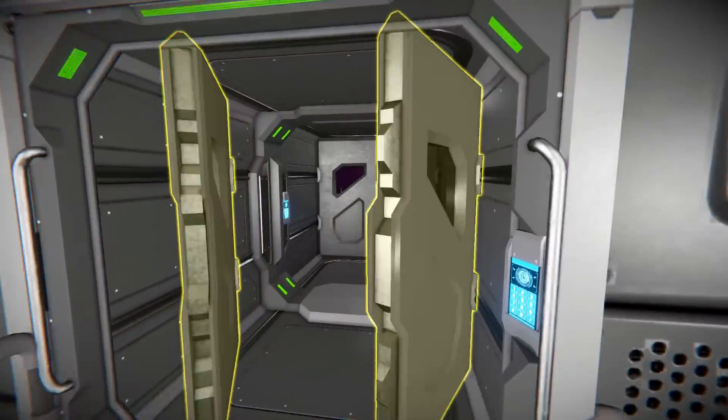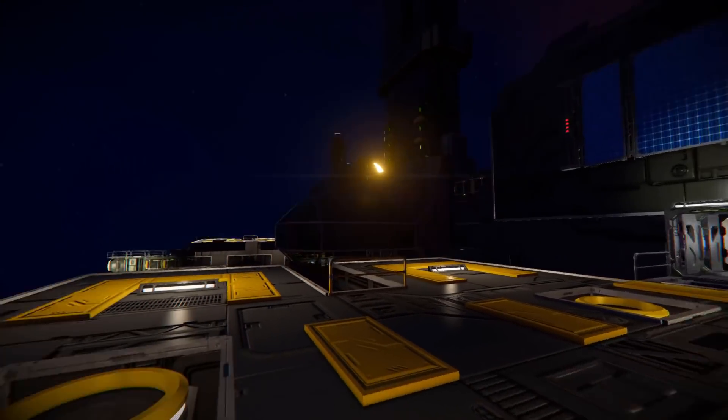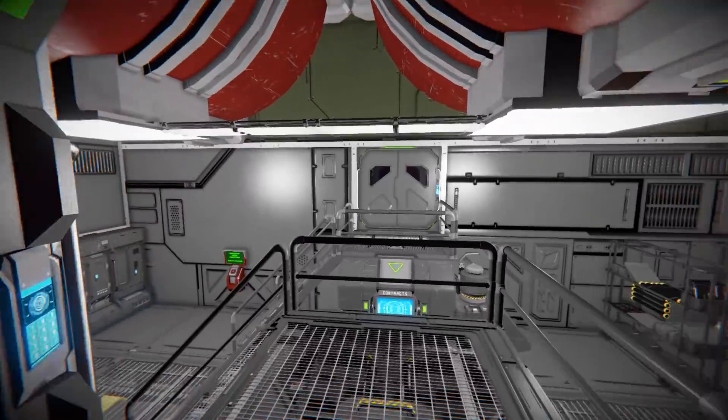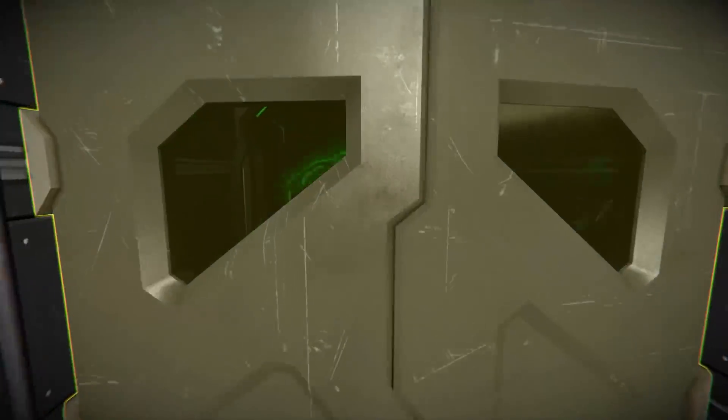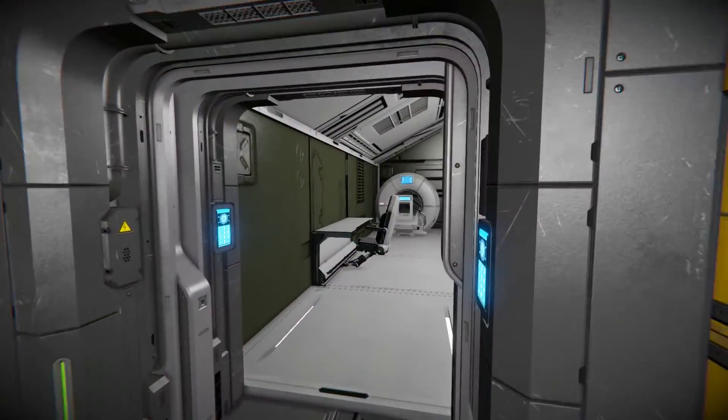Opening up this doorway, once again we've got a double door, and now we're on the opposite side on the platform. Coming all the way back through here and ignoring the stuff down there, we now come back to that room we were just in, and it's time to go into this side over here.